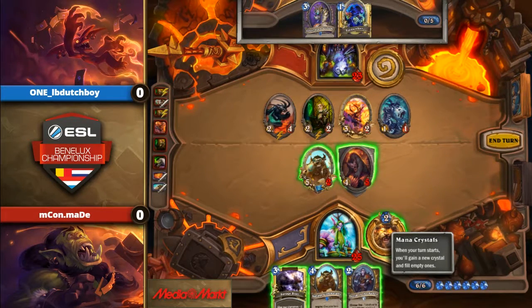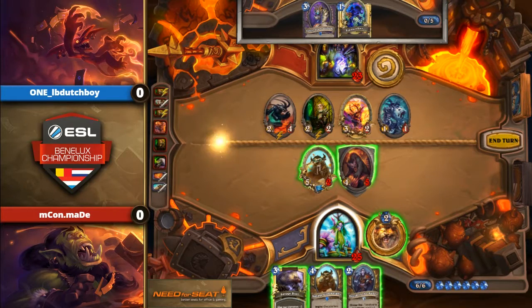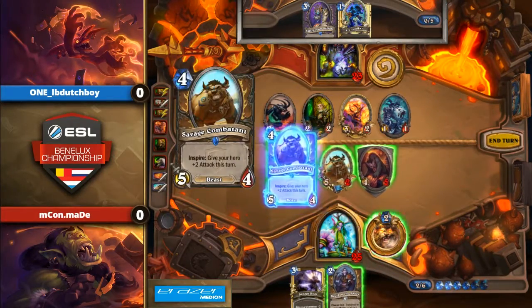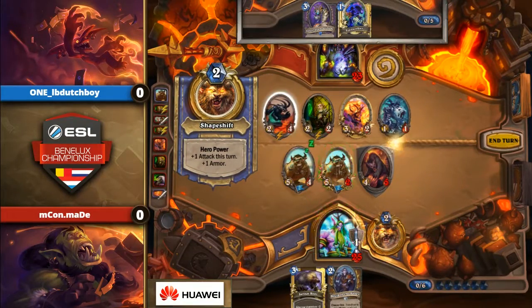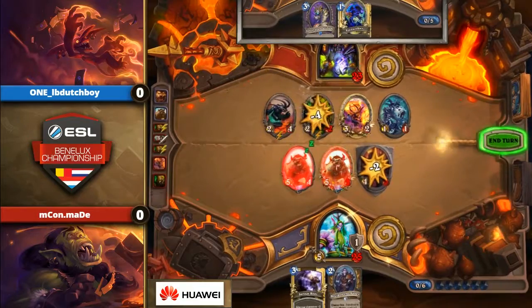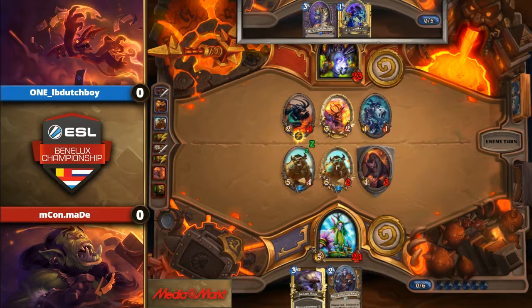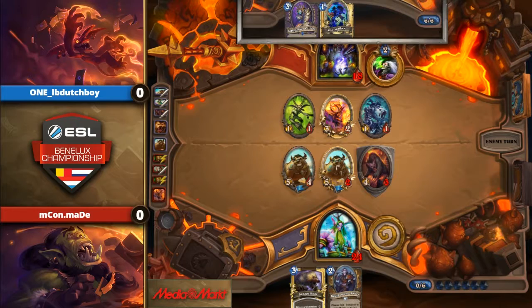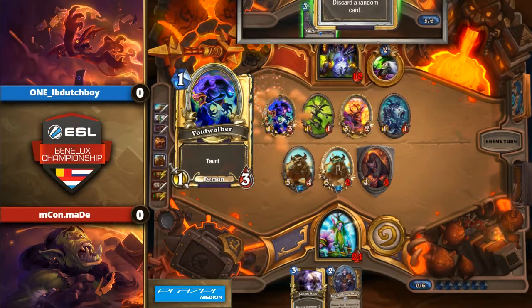You can just trade the 1-1 away with the 5-2 Savage Combatant, and with the Druid of the Claw you can trade away the Knife Juggler. What about just leaving the Imgang boss? Because you're very likely to kill your opponent next turn — you could even just go for a big board here. What if he just trades with the Hero Power, the Flame Wind, and then the 1-1 with the 5-2? There's no way that Imgang boss can get past the Druid of the Claw. Oh man, he's going face!